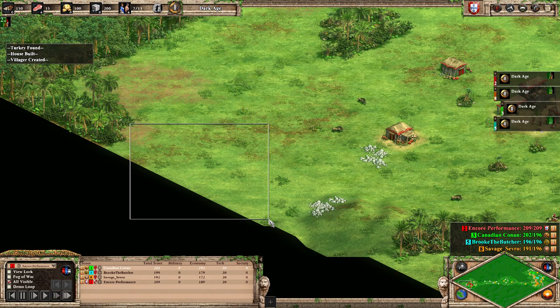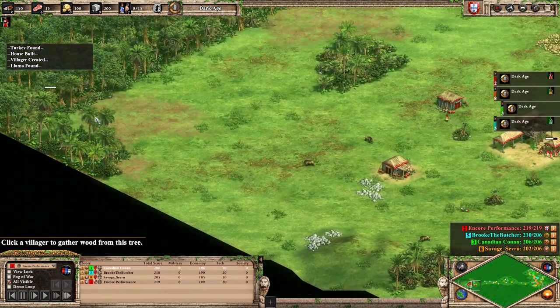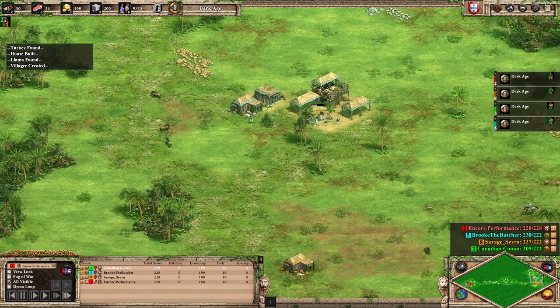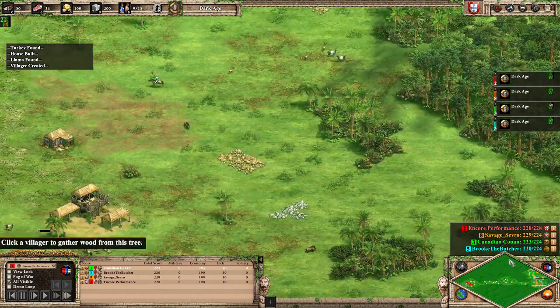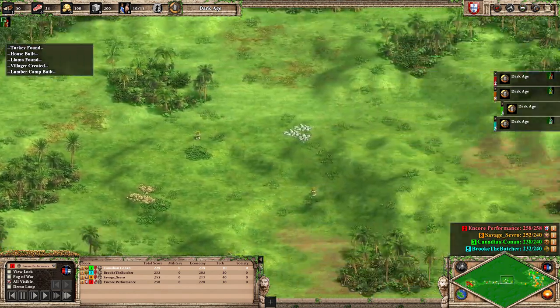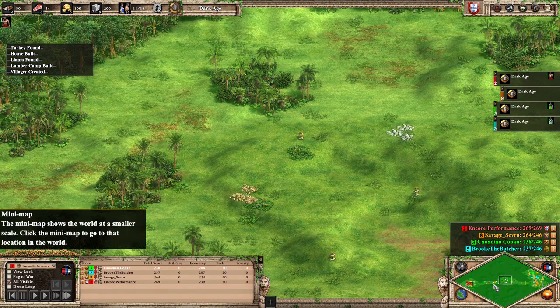I want to hurry up to Imperial Age as quickly as possible to build my Feitoria, because in most cases they're pretty useless compared to actual eco villagers, but when I need stone or gold in the late game they're an excellent source for it, especially on a map like this that has a very small amount of starting resources. My enemies are going to have the advantage of trade, and I will not.